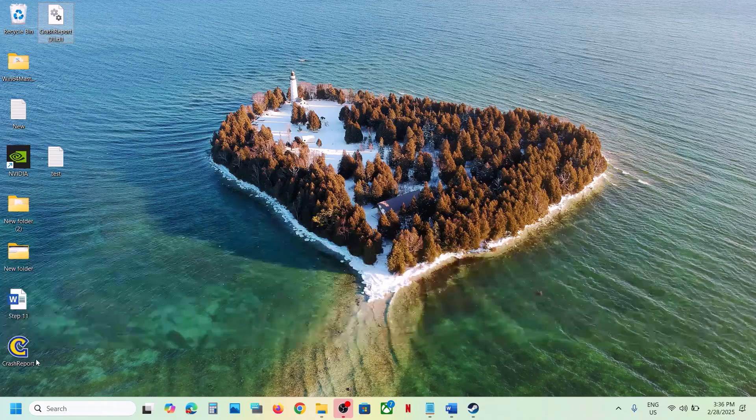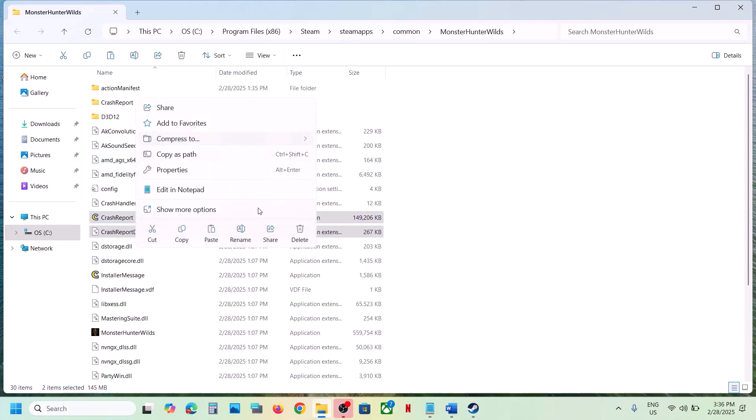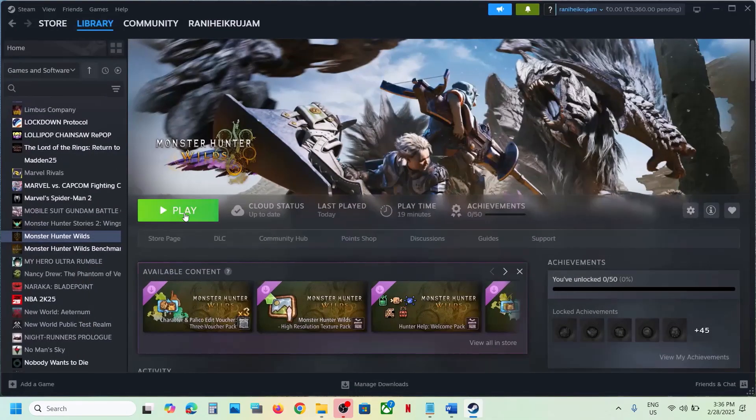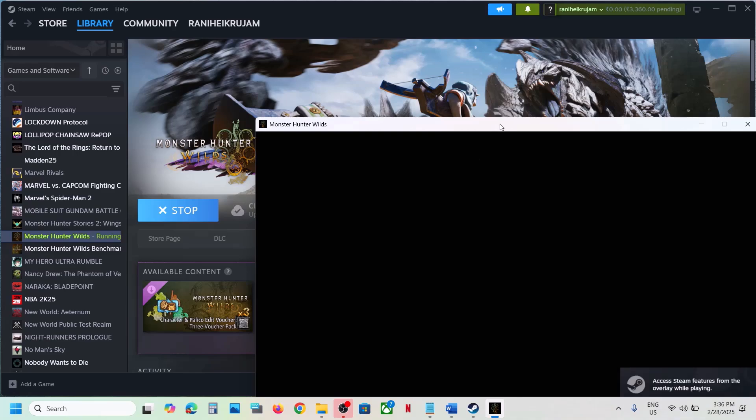Once you have a backup of those two files, go back and delete them, then launch the game — this has worked for many players. If you face any error or problem after deleting, put those two files back to the game installation folder and follow the next step.